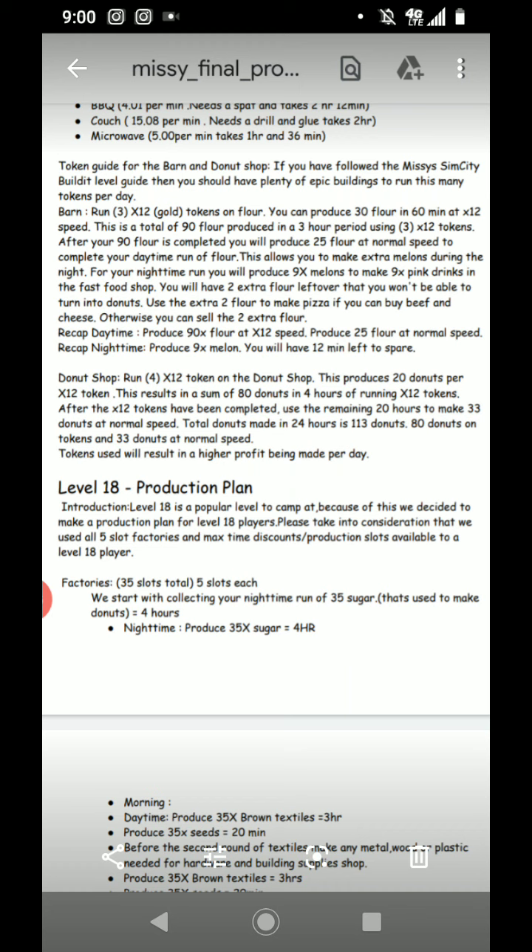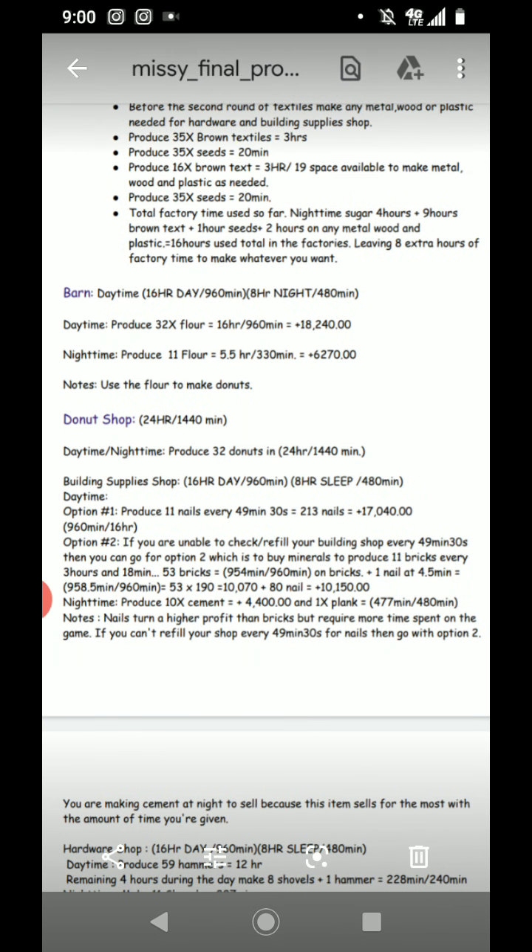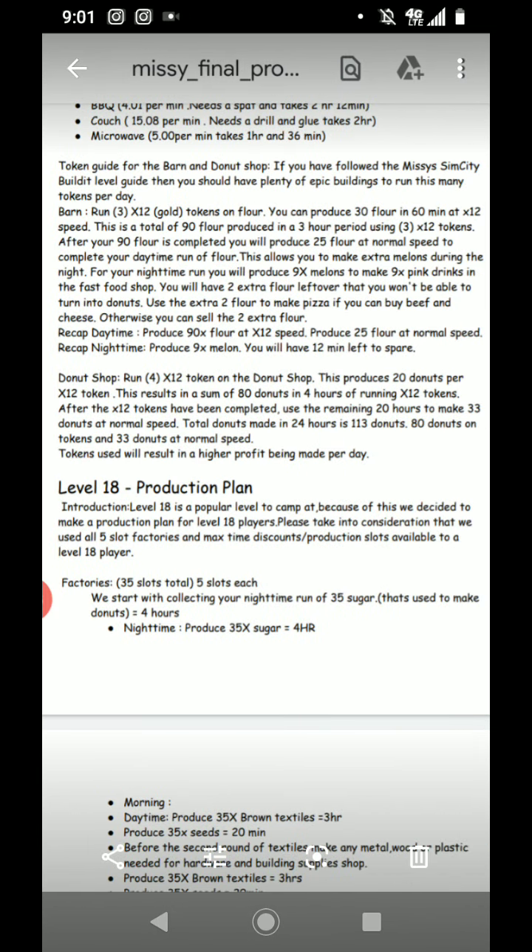For level 18 players: level 18 is a popular camping level, so we made a production plan specifically for it. This uses all five-slot factories — 35 total slots — with max time discount and production slots available at level 18. Start by collecting your nighttime run of 35 sugar in four hours, used to make donuts. Your morning, you do metal, wood, plastic — whatever you need to get your shops running, same as the higher-level guide.